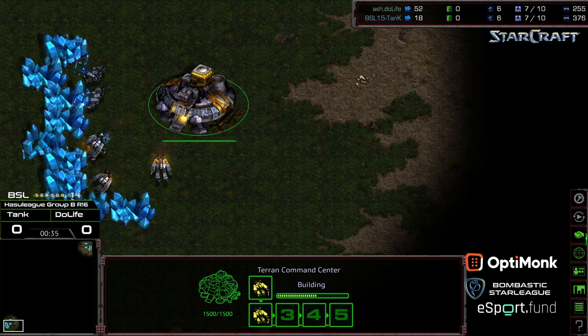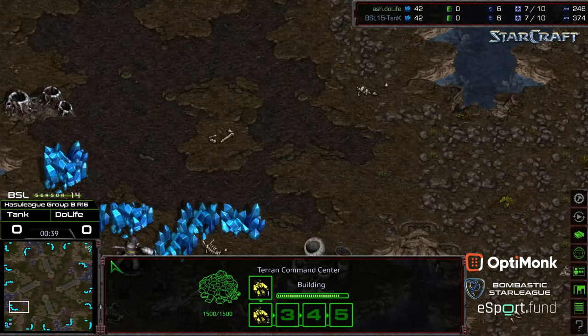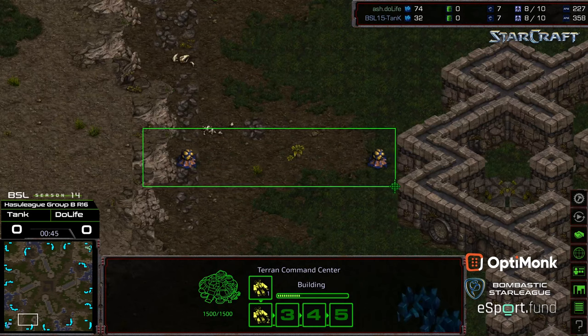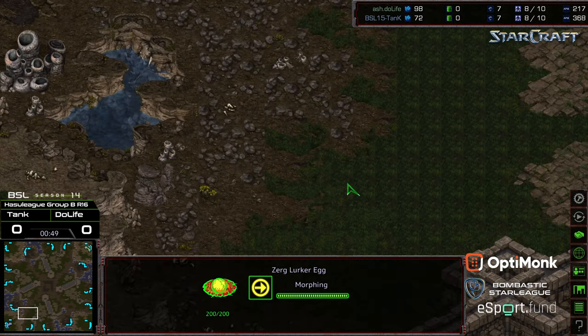This is on Vermeer, which I've heard mixed feelings about as a map. That is not the natural expansion — there's the natural expansion. Kind of an interesting choke with the two eggs right on the corner, and it's got kind of a funnel effect as far as units entering in. I feel like that is more of a factor in Terran defenses with Siege Tanks and the splash damage.